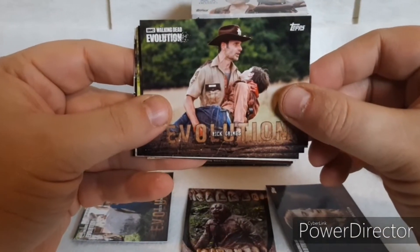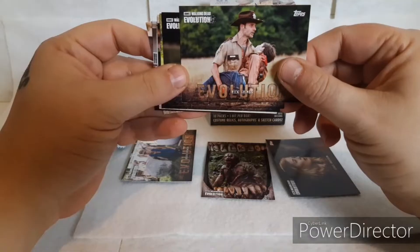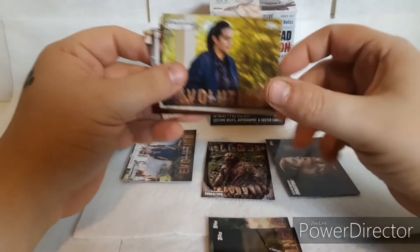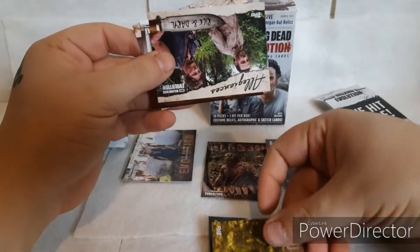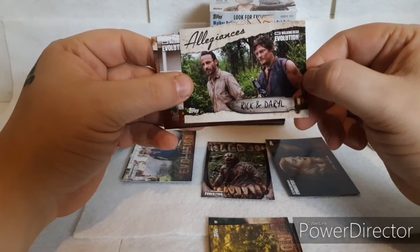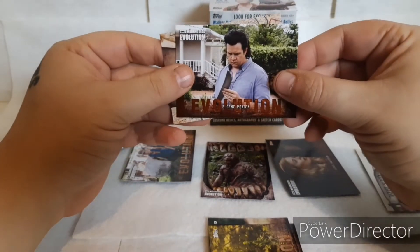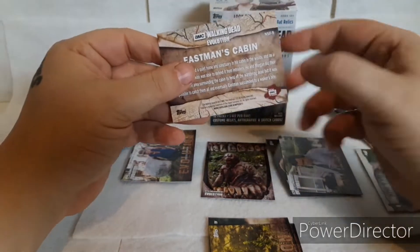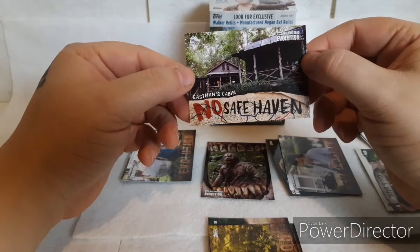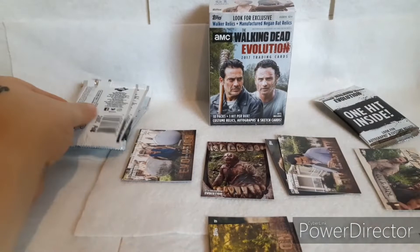We got Rick — oh, this is the scene where the hunter accidentally shot Carl. We got good old Dale, some Tara. We got an Allegiance insert with Rick and Daryl. And of course we got Eugene. We got a No Safe Haven — Eastman's cabin.